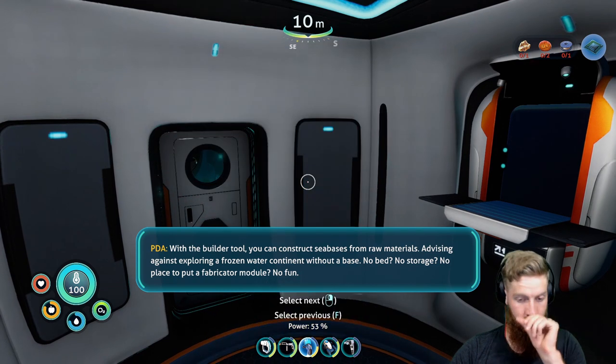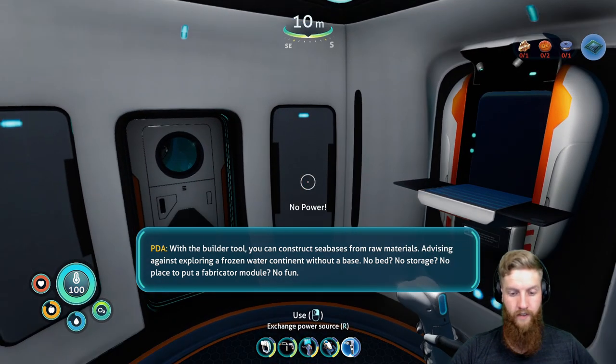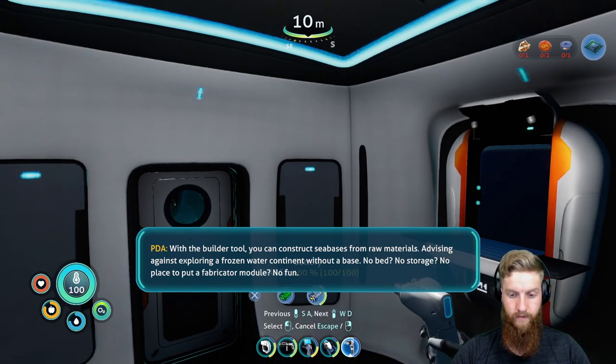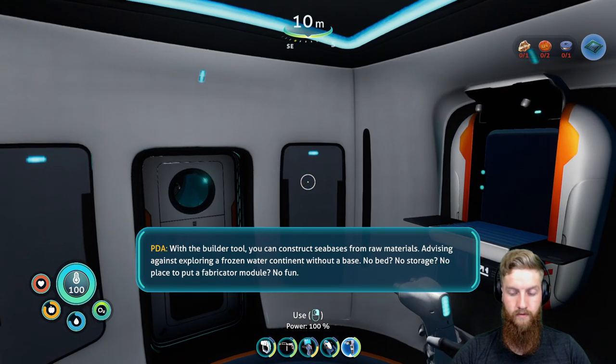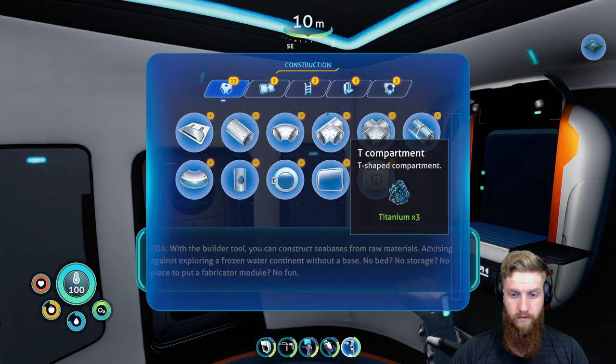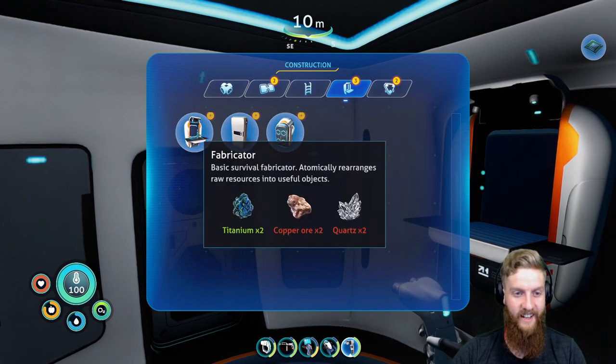With a builder tool, you can construct sea bases from raw materials. Exploring a frozen water continent without a base - no bed, no storage, no place to put a fabricator module - no fun. That was kind of funny.